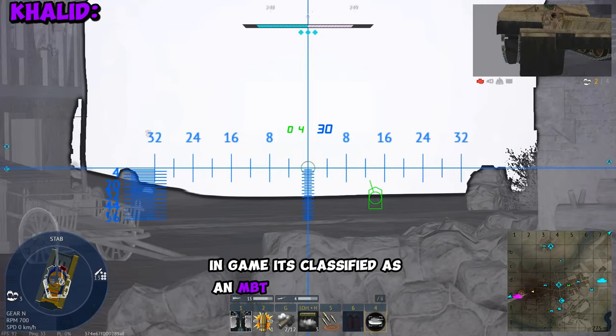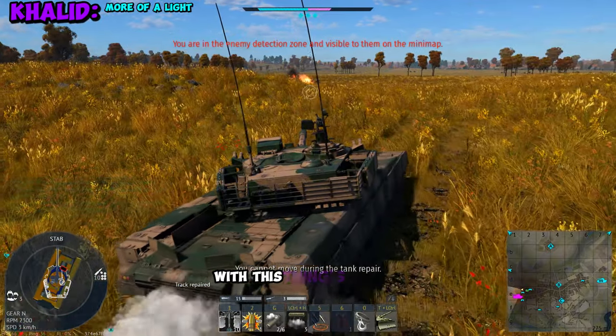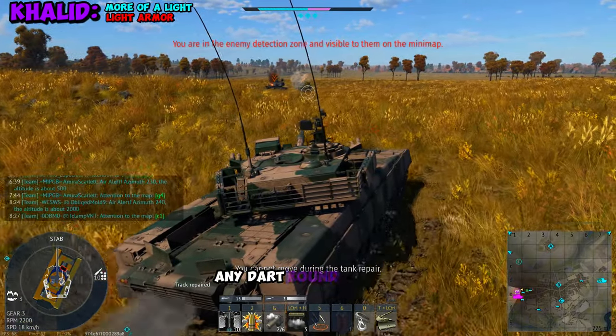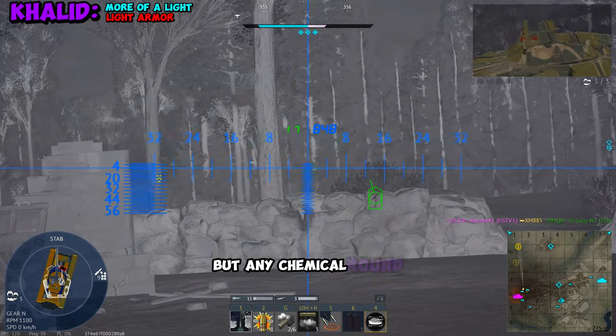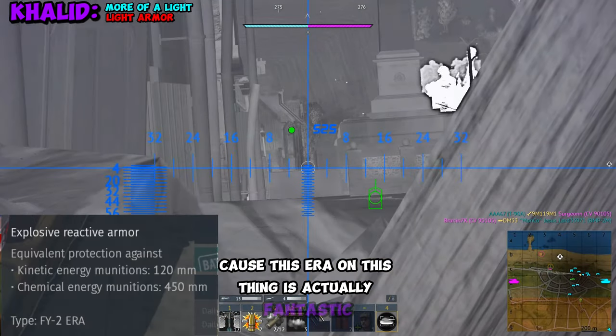In-game, it's classified as an MBT just because of its weight, but it kind of plays a little more like a light tank. With this thing's armor, it is very light — any dart round will go right through you, but any chemical round will actually struggle to go through you because the ERA on this thing is actually fantastic.